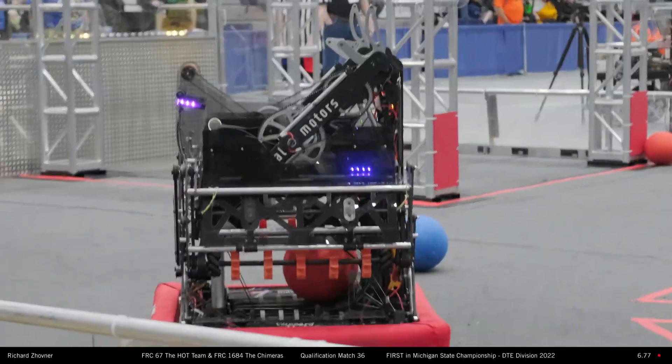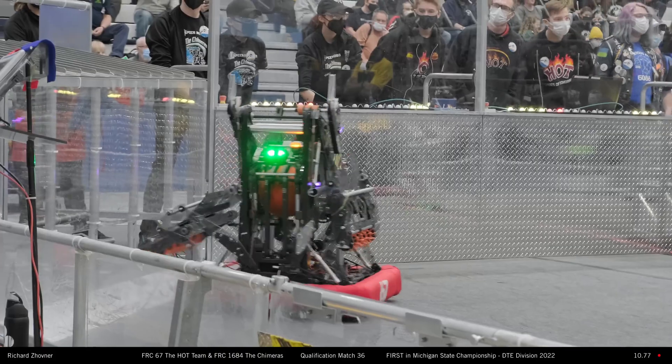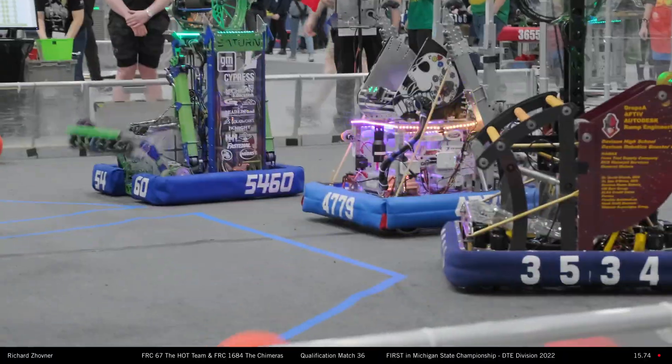Hamera's making their way over to pick up some more cargo. Hop with one, two in the upper half for Hots. Meanwhile, 54-60 Stretch Zone heads towards the cargo for the blue lines in the upper half. Hop going back to score one more cargo for Hots in the upper half.